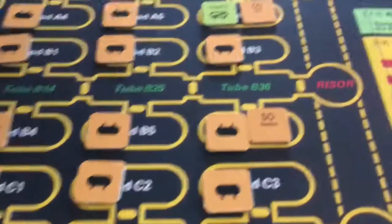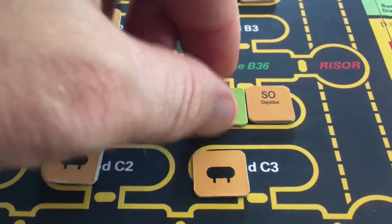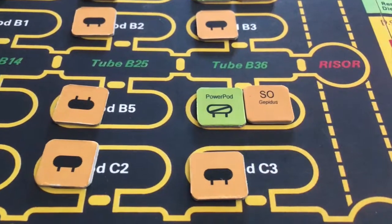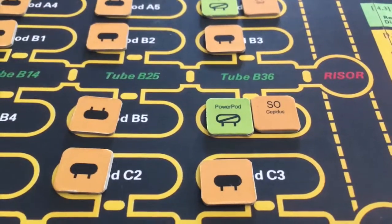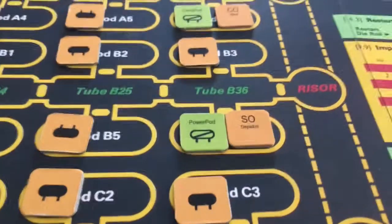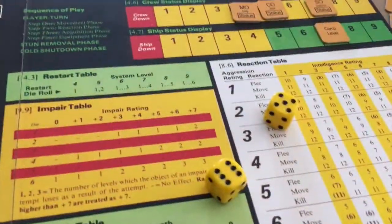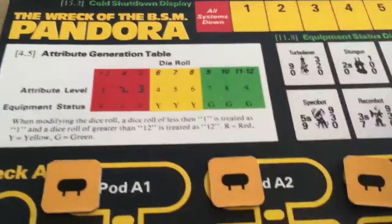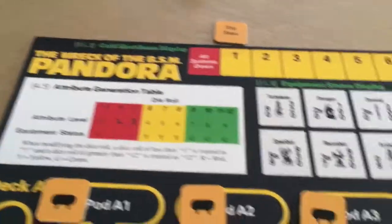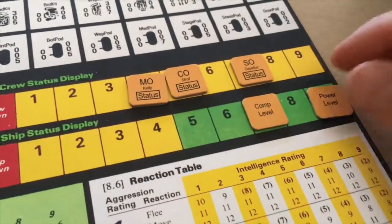Let's move on to our science officer. We're going to do an initial discovery for them, and that is a power pod, which is also one of the five systems. We do another roll. We roll eleven. Attribute level eleven equals nine. So our power is actually going to be at level nine, which is great.